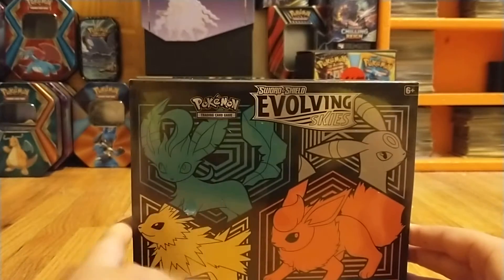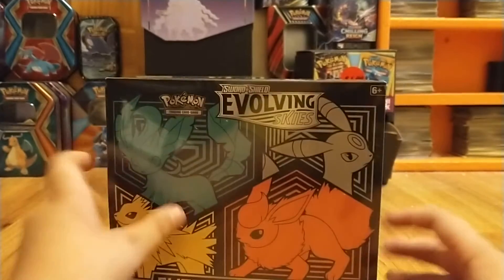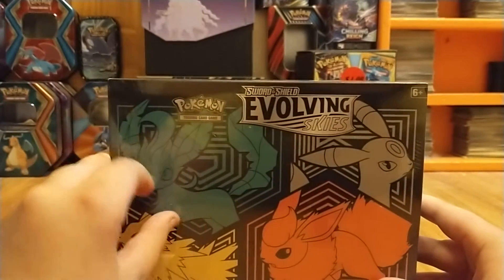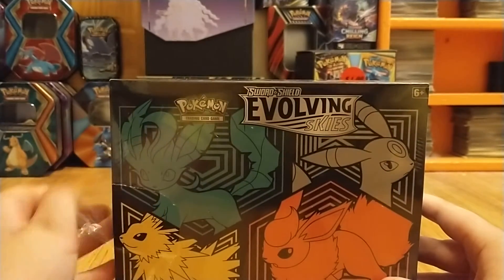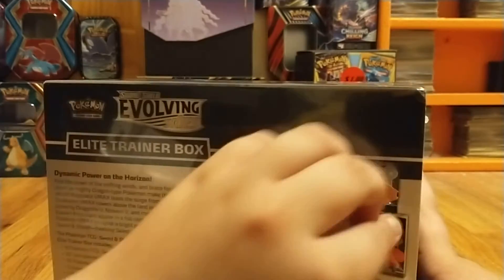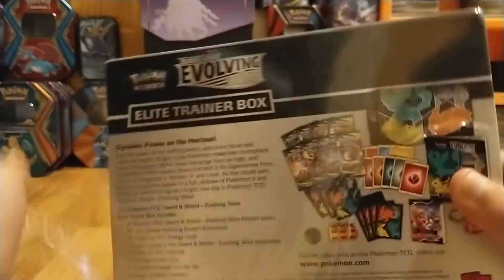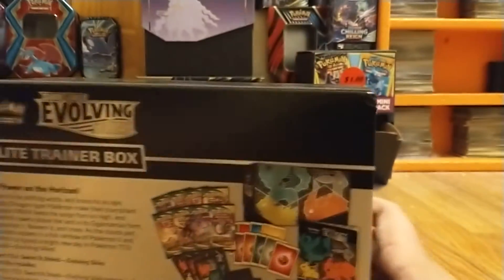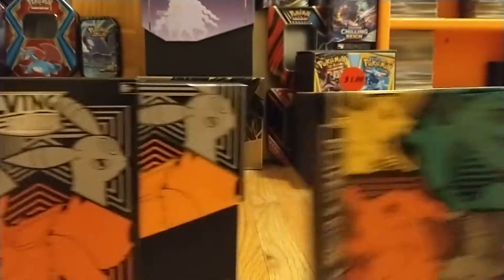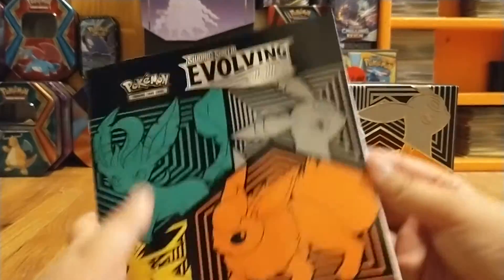Our last one — I made a little slit so I can open it easier. Our last one had an Umbreon V, a Miscut Drowsy, and a Rainbow Rare. If you've seen my last videos, you know I cannot pronounce his name, so you should probably know who I'm talking about — the new Gigantamax guy. I can't remember his name.